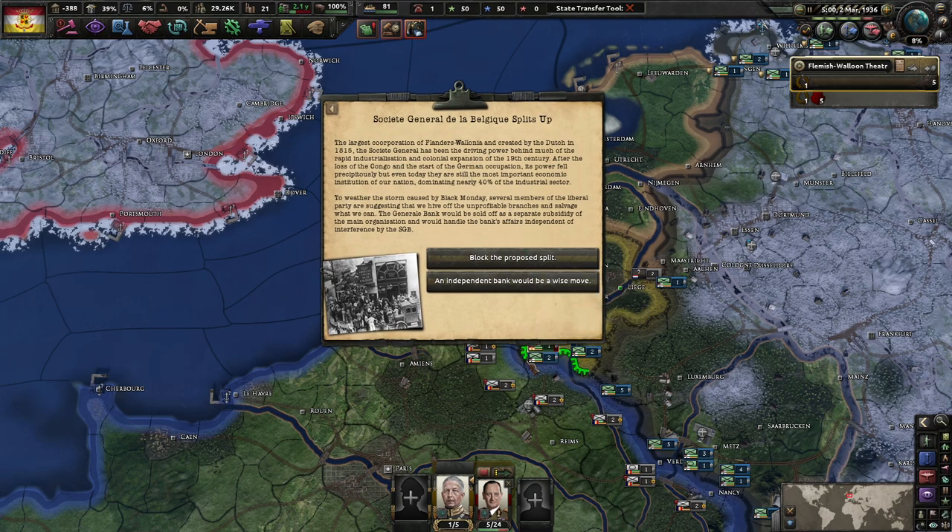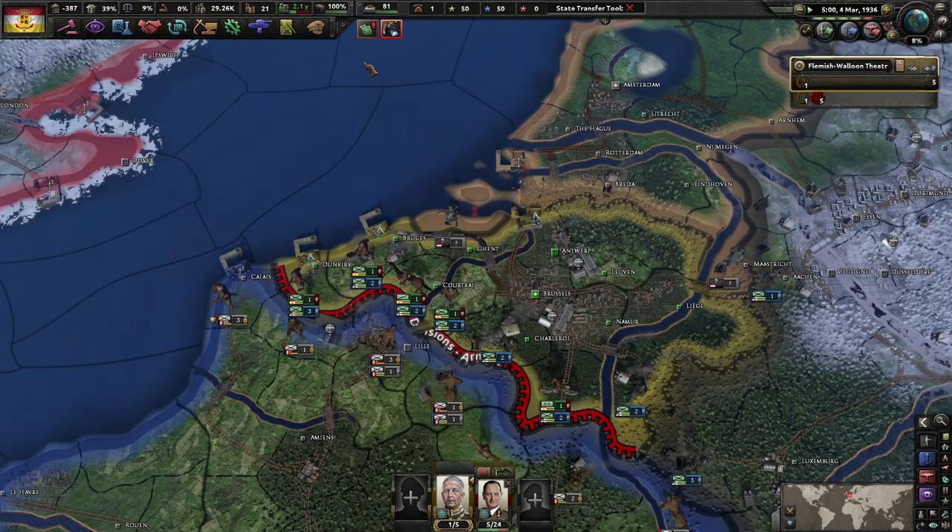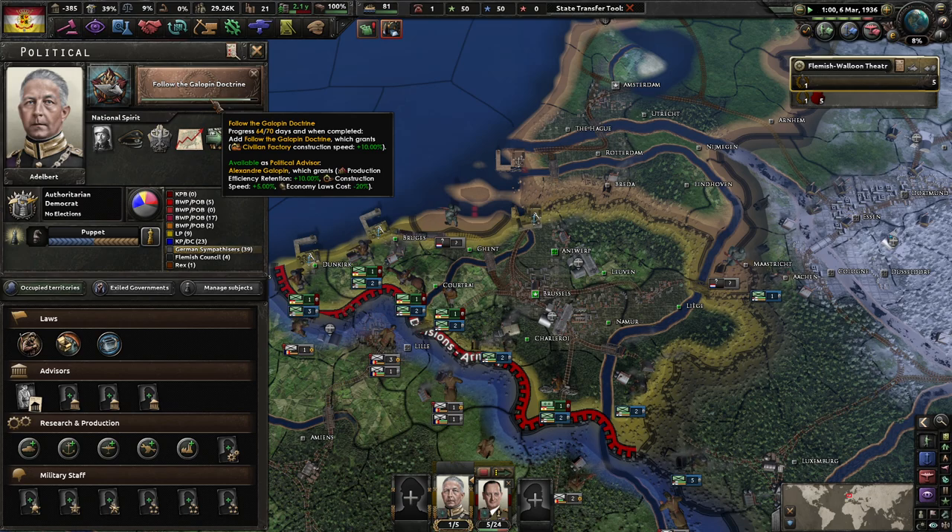The largest corporation in Flanders-Wallonia, created by the Dutch in 1815, the Société Générale has been the driving power behind much of the rapid industrialization and colonial expansion of the 19th century. After the loss of the Congo and start of German occupation, its power fell precipitously, yet they are still the most important economic institution, dominating nearly 40% of the industrial sector. To weather the storm caused by Black Monday, several members of the liberal party are suggesting hiving off unprofitable branches. The general bank would be sold off as a separate subsidiary. Let's do an independent bank — maybe that'll be good for us, maybe.